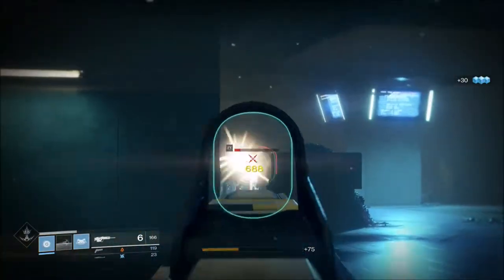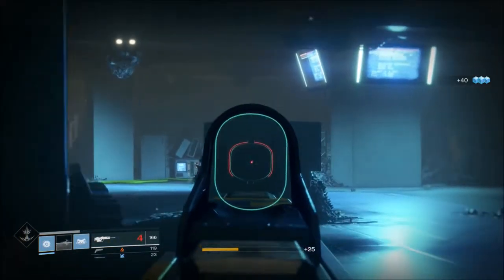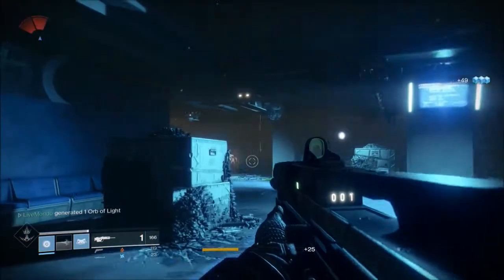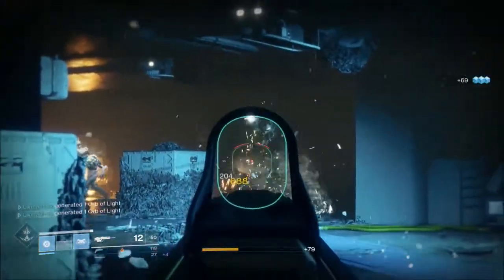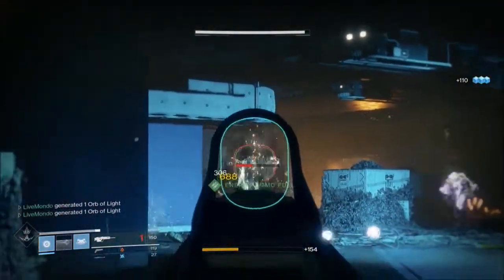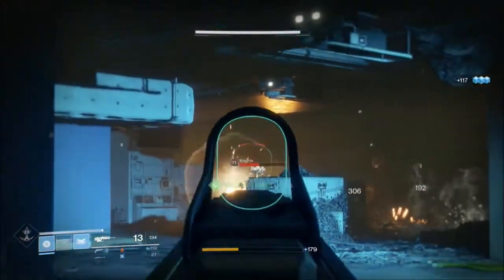Once you've done that — I don't actually have the cache in this video either because I never recorded myself getting it. But I will show exactly where it is. Once you've cleared this room out it's just around the corner — I'll shoot the wall to show exactly where it is. It's a kind of tall dark cache with gold lights and you just go up and interact with it.